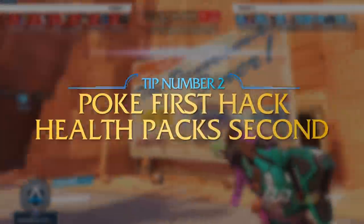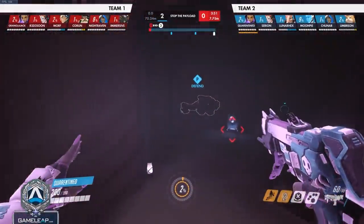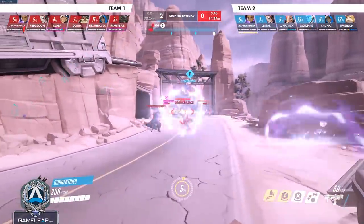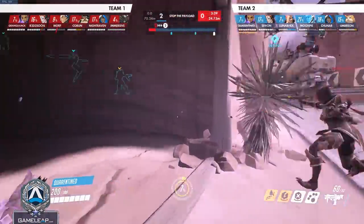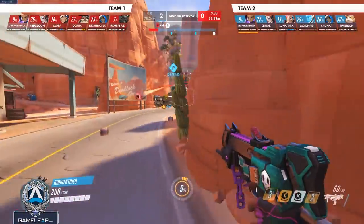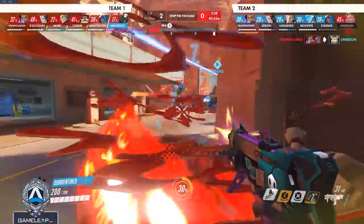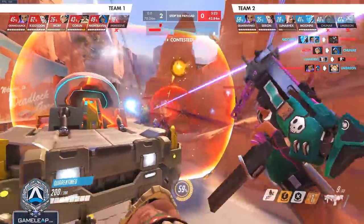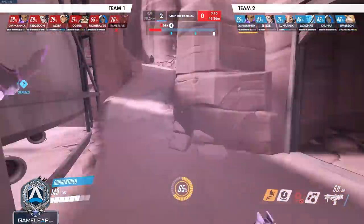The second tip, another big mistake a lot of Sombras make, is they hack health packs always. A lot of times, hacking health packs is a waste of time and it can cost you precious ultimate charge. You'll see many Sombras start the round near a health pack and hack it before going out to make a play, when if you were starting near the enemy, you could potentially have gotten a hack off and built up to 20% or more of your ultimate charge. Hacking health packs can definitely be useful, but it's a backseat to hacking enemies, making plays, and building ultimates.